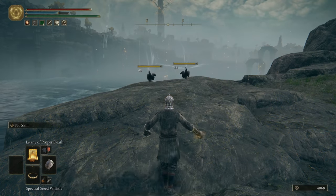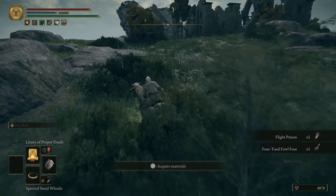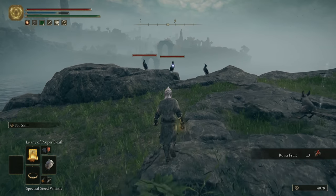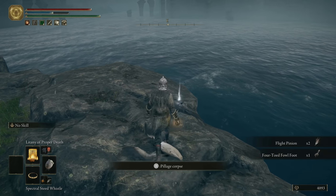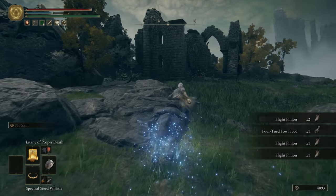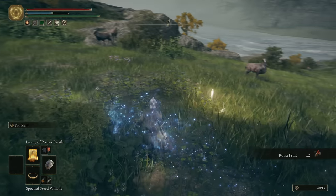You can see the drop rate here is pretty good, and that's with me having a low discovery stat. Whenever I do this run, I usually get one as a minimum, but pretty often I get two feet or even three, which is really good. We only need 20 to craft what we need for an hour's worth of rune arc farming. By the time you have all the feet you need, you'll also have all the roa fruit you need as well. Just kill all these guys, do the run a few times until you've got at least 20 of them.